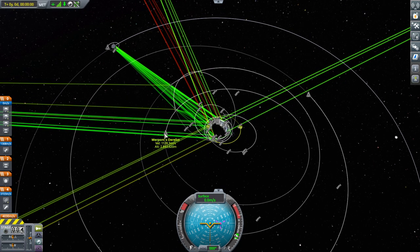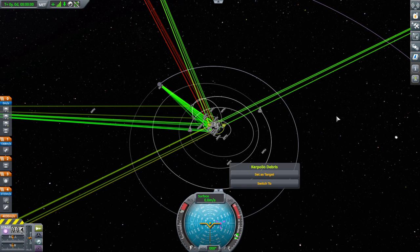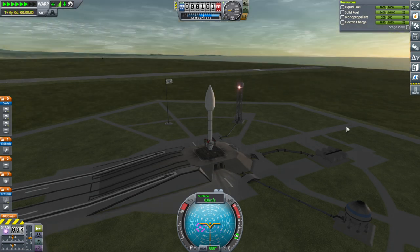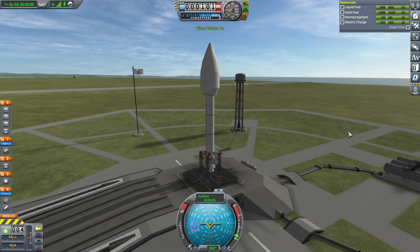Maybe we should just start off with Merpon's derelict - the stuff in high orbit. Or Kerpolo debris. Well, first Merpon's derelict. I didn't put any way of replenishing electric charge though, except for the nerve. I'll have to think about that. Might be okay, might not be okay - we'll find out.